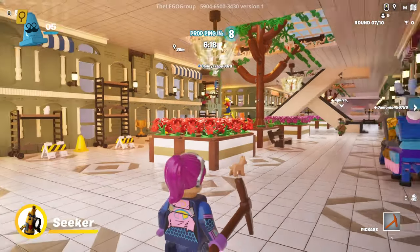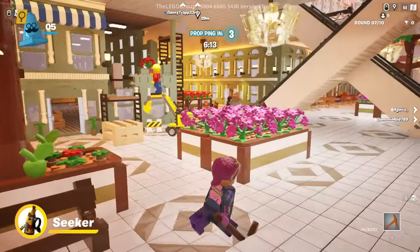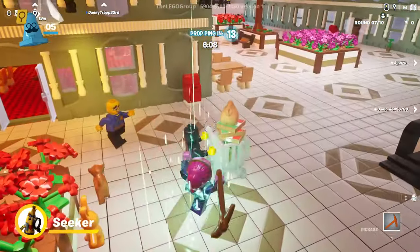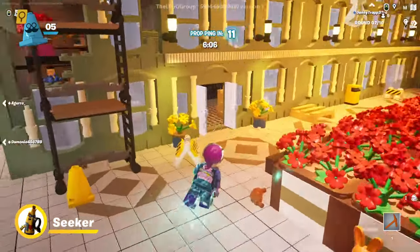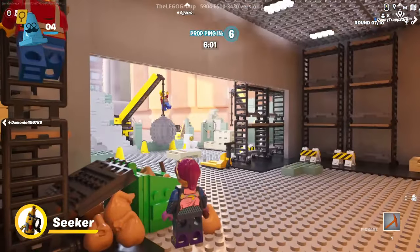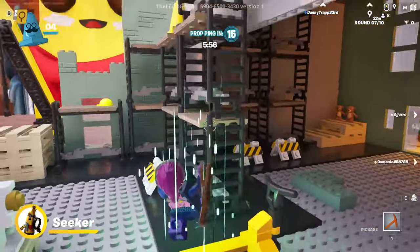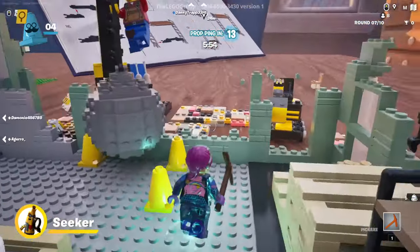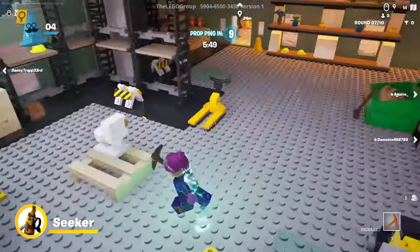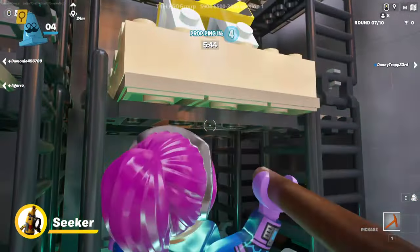It's like hide and seek but you get to be a random object. Now that I've been found, I am a seeker as well, so I get to look around for different props. We'll just have to try to find anything out of place. Anything look a little weird? Got giant banana guy! This whole place is pretty crazy — there's a giant construction set. I'm just hitting a little bit of everything. I don't know if it uses up energy to swing the pickaxe.